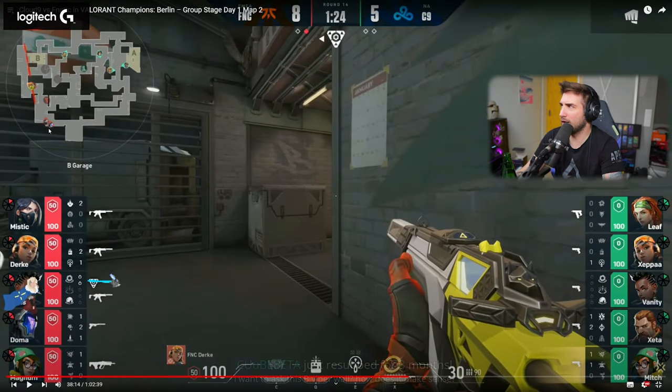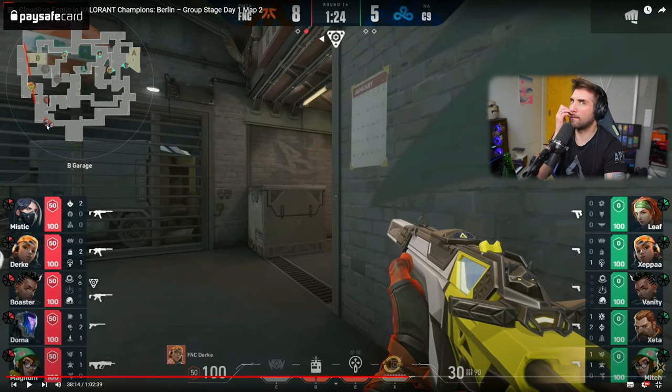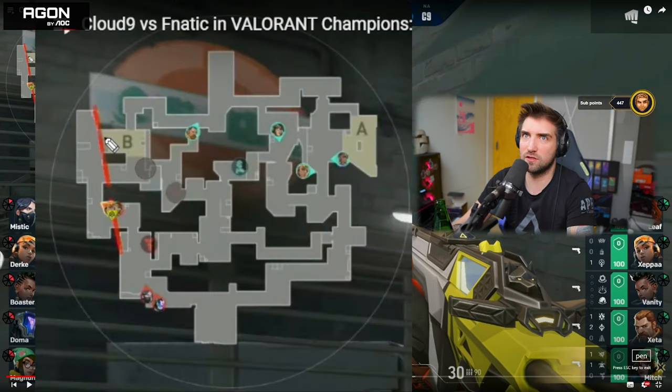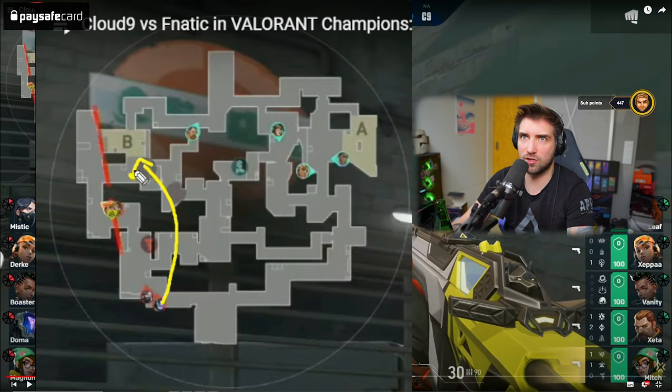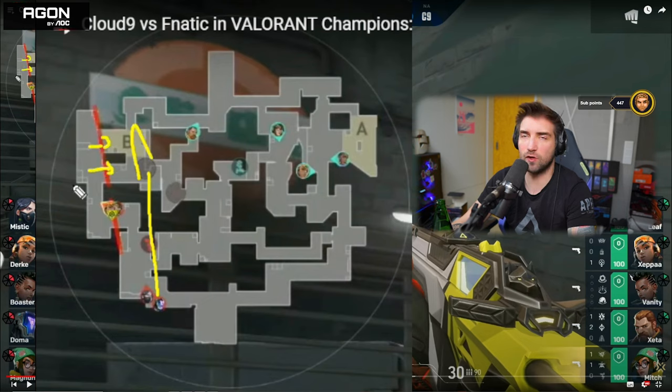Look at Doma and Mystic playing in spawn. I want to ask about this B Viper wall — how does it make sense? What's being done here is Doma will play for a flash, just throw it here, and those players take space. Because now Fanatic goes in — flash from Doma lands over here somewhere, flashing out of here. The players from Fanatic go in on site, check the left corner and back side, because those angles are isolated by the Viper wall.